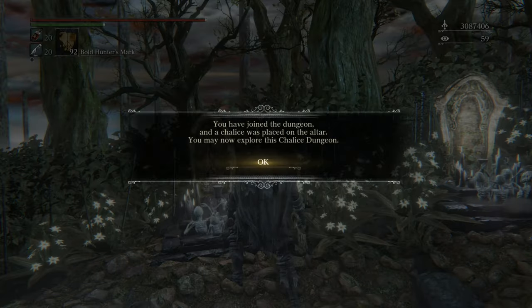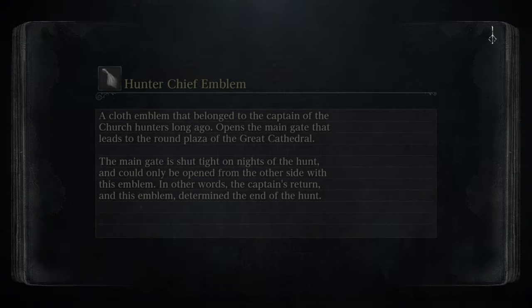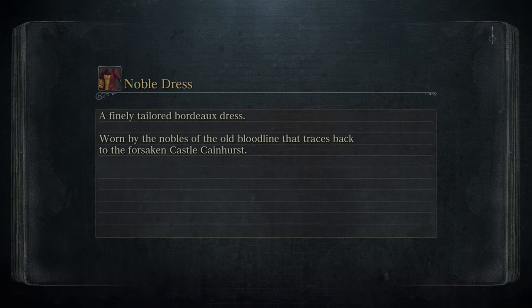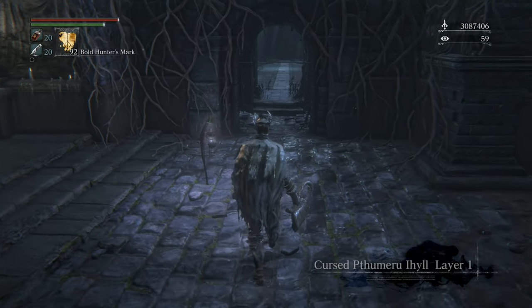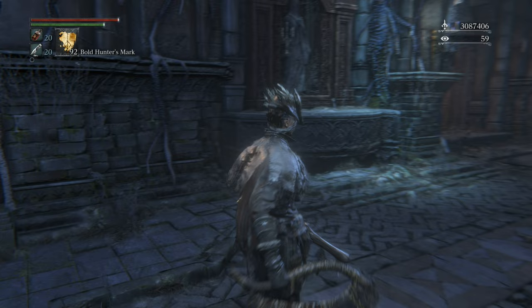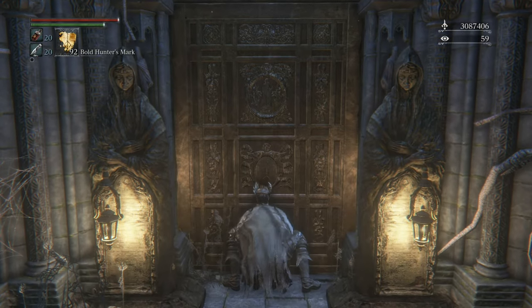Hopefully if we can get in here and not die instantly, we should be able to get a pretty good HP regen gem. We already have our 31.5 blood tinge and we're not really after damage on our weapons. It's been forever since I've gone through a fetid, rotted, and cursed labyrinth. The last one I saw like this was the CUMMFPK chalice, which you use to farm blood echoes from the NPC that dies off screen.